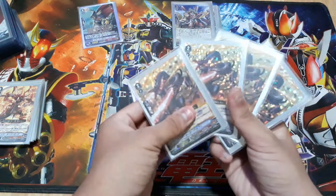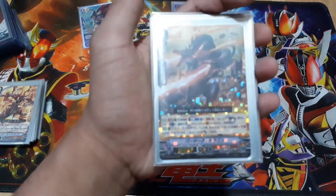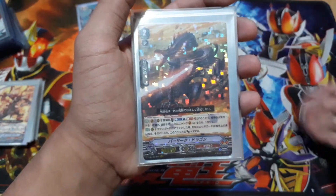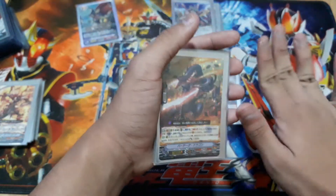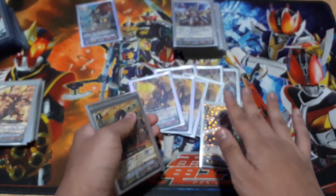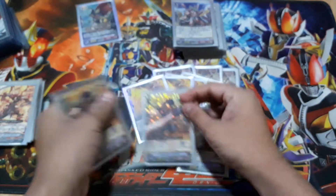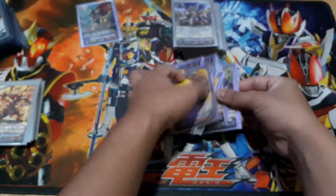Next is the newcomer to the deck: Berserk Dragon. His skill is Counter Blast one — when this unit is placed on Vanguard or Rearguard Circle, you may choose one of your opponent's Rearguards and retire it. If it's placed on Vanguard, you can also draw one. In G-format slash premium, it kills off starters quickly. Because of this, I feel I no longer need to run Gatling Claw anymore.